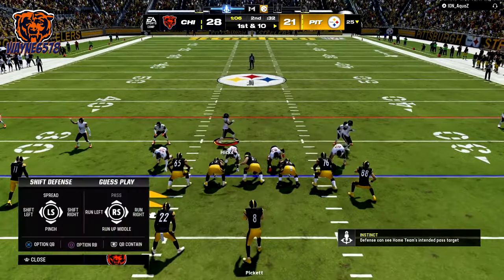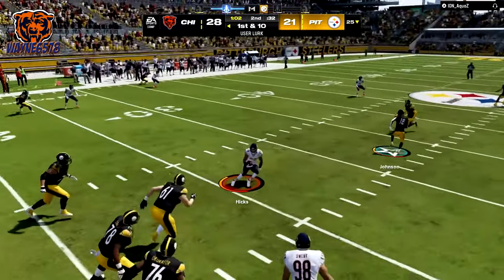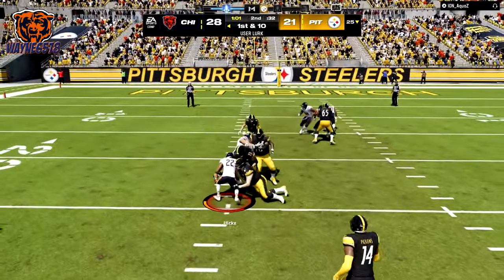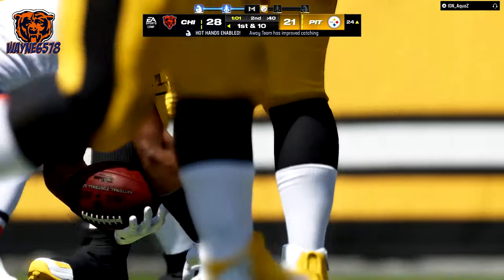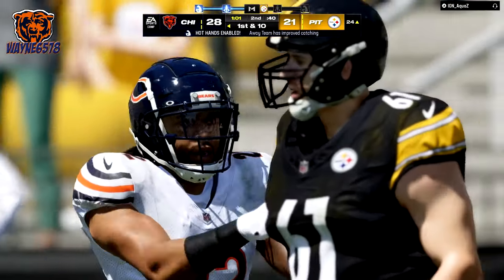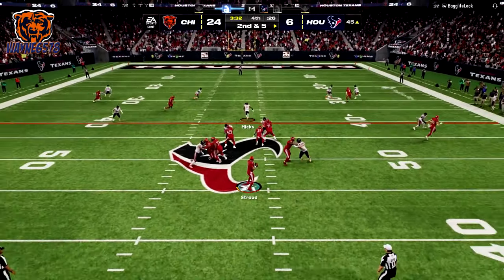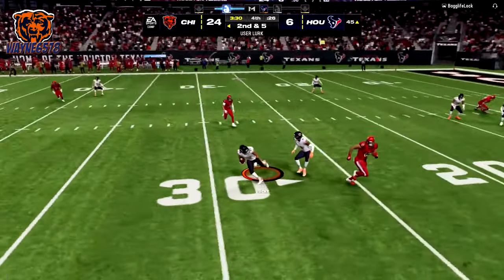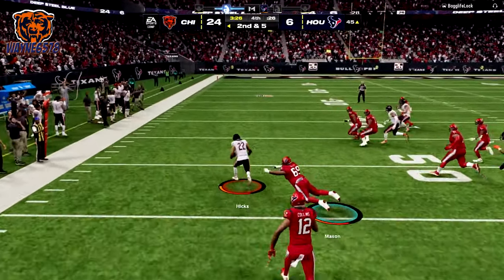Defensive ball hawk moves your user controlled defender into position to play a catch while the ball is in the air. With this off, your user defender will attack the ball less aggressively. For defensive heat seeker assist, the user controlled defender is steered towards the ball carrier when attempting to run or dive to make a tackle.